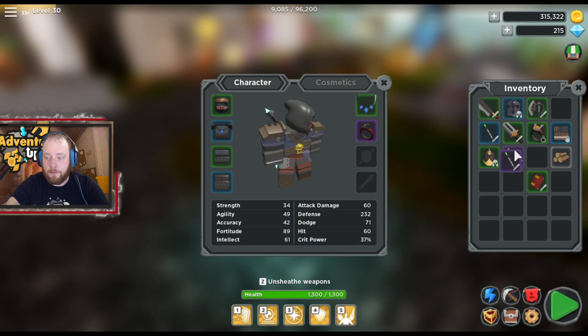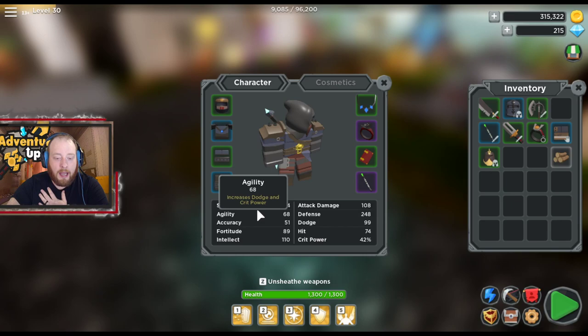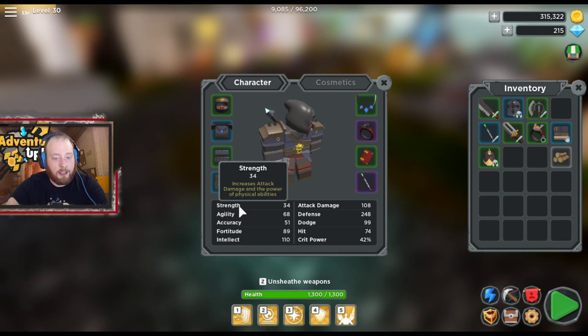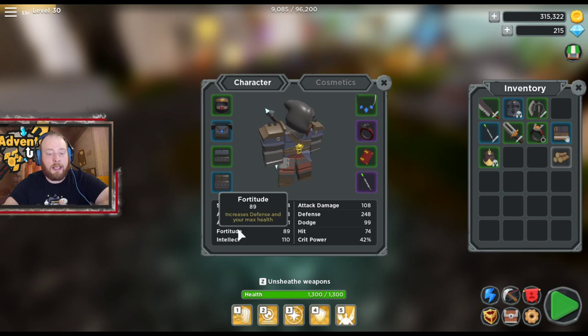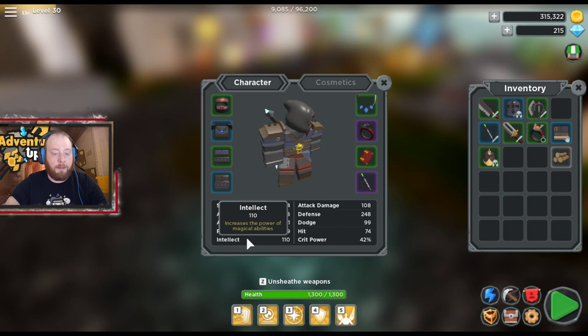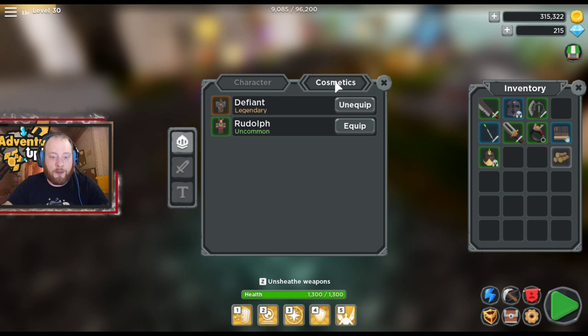Make sure you equip your stuff — equip your book. If you don't know what your stats do, open the character screen by hitting C and hover over each ability. Strength increases attack and damage. Agility is dodge and crit. Accuracy is hit chance. Fortitude is your defense and max health, and if you're a support class it buffs your shield. Intellect increases the power of magical abilities — as a healer your healing ability is based on your intellect.